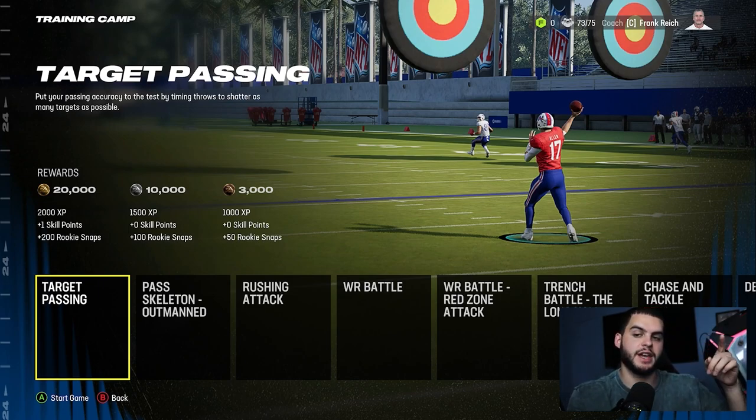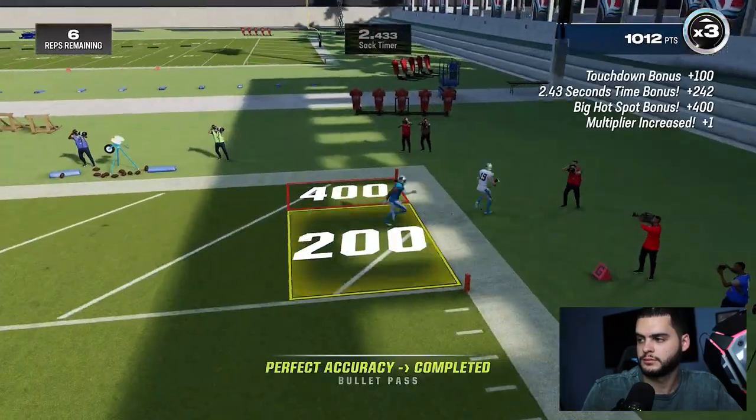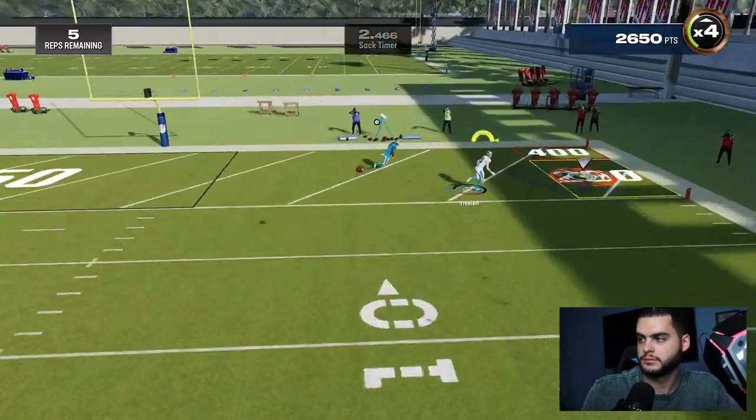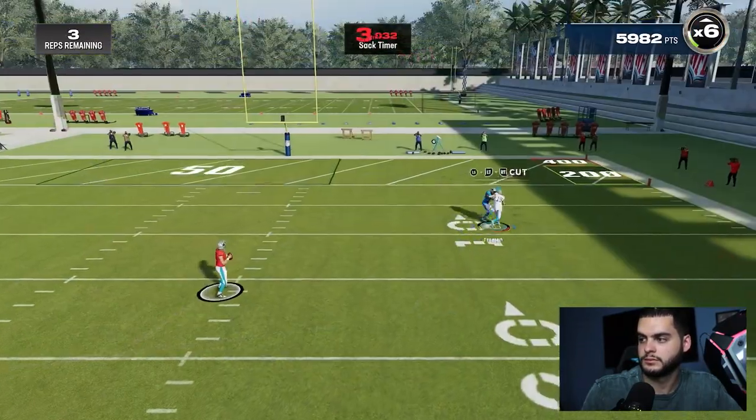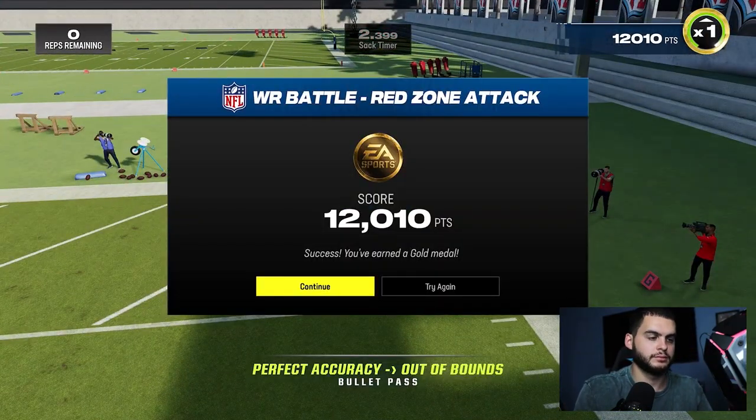I'm going to get into one and show you me getting a high gold and show you what the outcome screen looks like. If you look at the rewards, you'll always see the XP, the skill points, and the rookie snaps. If you get lucky, you'll see the dev trade upgrade below that. So as you probably saw, I got gold — slightly above gold. One thing to note: the training camp drills are a bit harder, like the passing outmanned event, while throughout the season they're easier, which may mean minicamp could have a slightly higher hit chance.